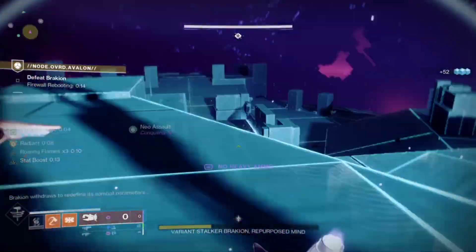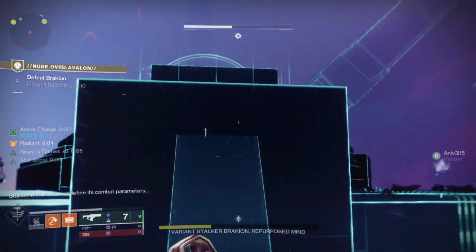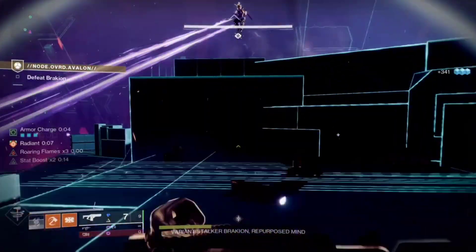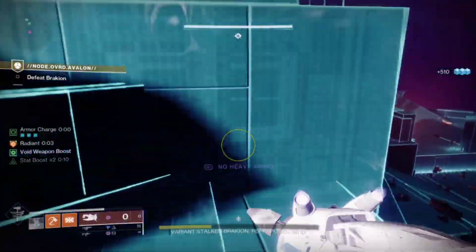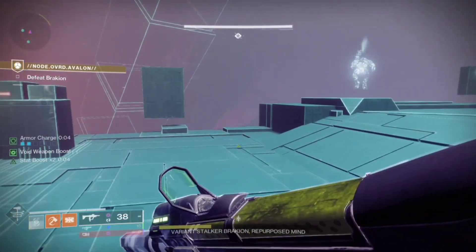We're taking advantage of our void weapons with Void Surge, and we have Recuperation — replenishes health every time we pick up an orb of power. With restoration from sunspots, Emergency Reinforcements, and Recuperation, and constantly making orbs of power, we have pretty much unlimited healing. This is why it's called the immortal titan build.